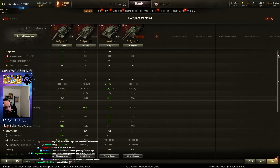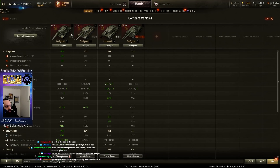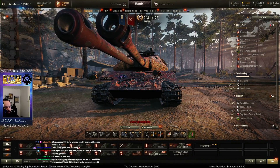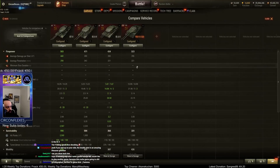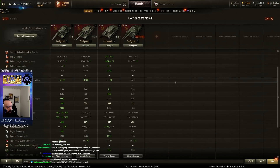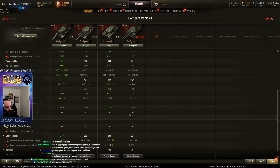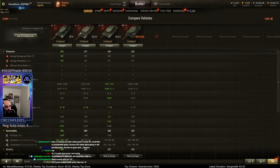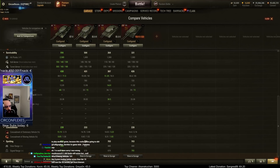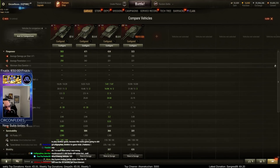Overall tier-for-tier including the premium, the premium and the tier 9 are by far the best. None of these play like the premium — the premium is an absolute brawling machine with no gun depression issues and the best possible upper plate with no pike nose. The tech tree plays differently because of gun depression and less hull armor. People who bought the premium thinking the whole tech tree would be like that are going to be disappointed. My judgment: tier 9 is solid, tier 10 is underpowered, tier 8 is well balanced, and the premium is OP.